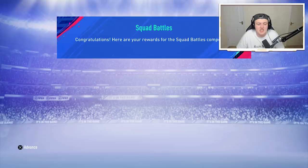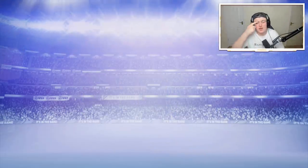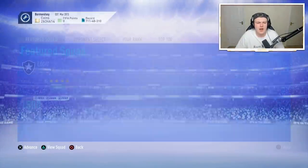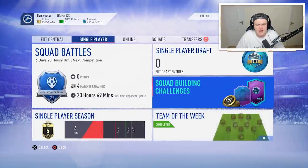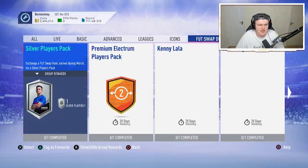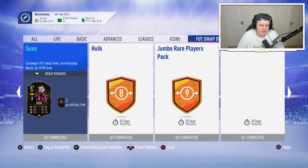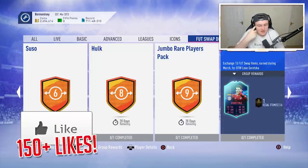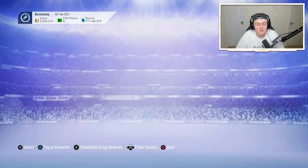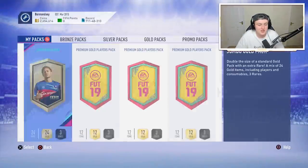Elite One Squad Battle Awards gives us 2 rare mega packs, 30,000 coins, and we get Rodriguez — the foot swap month 6 player, which is pretty dope. The foot swap players this month include Informed Hulk, Lala (only 81 unfortunately), Suso, Hulk, Goretzka, Costa, and Foden — some pretty decent players. All you have to do is complete some objectives.